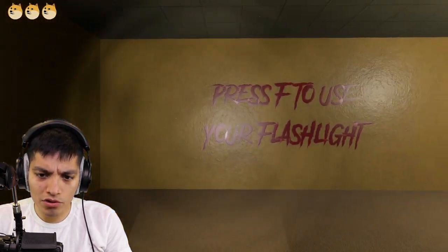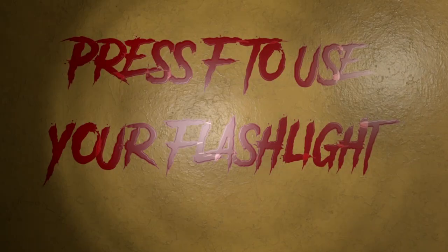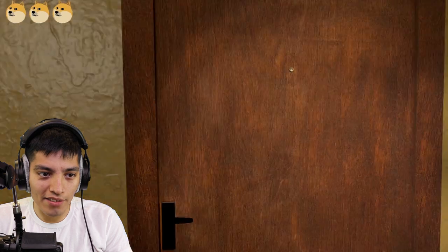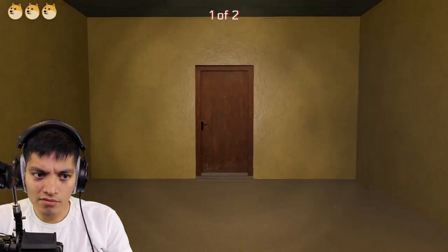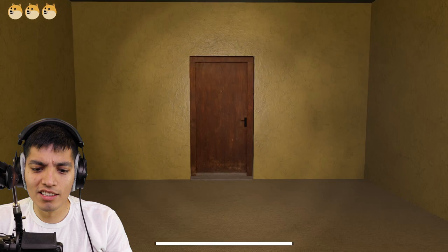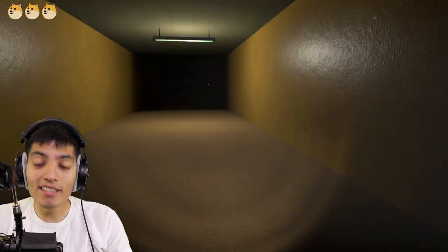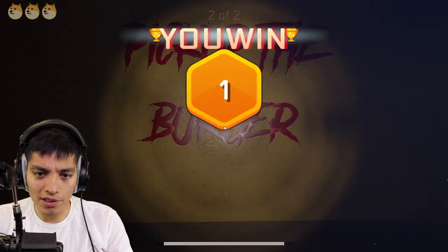Alright, level one! The lights are flickering — okay, seems like we're already inside the back rooms. Press F to use your flashlight. Nice, there's three little dodge heads on the top left. What is that — a cheeseburger? One of two, go back. Okay, this does not sound good. You can also — the maze always changes. Oh, that is pretty trippy. Let's pick up the burger!